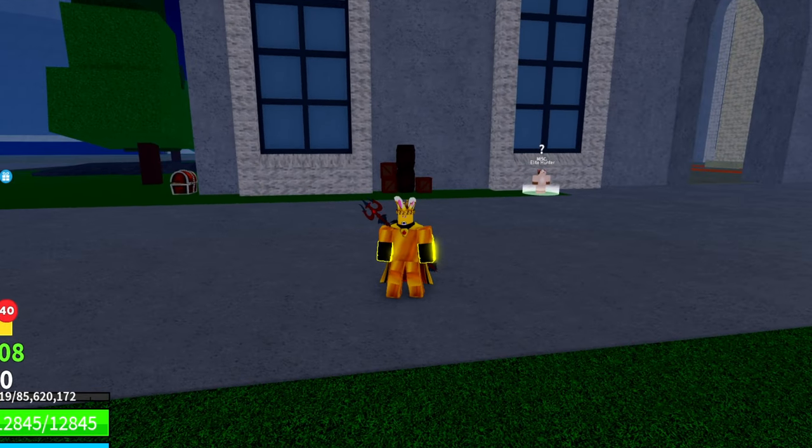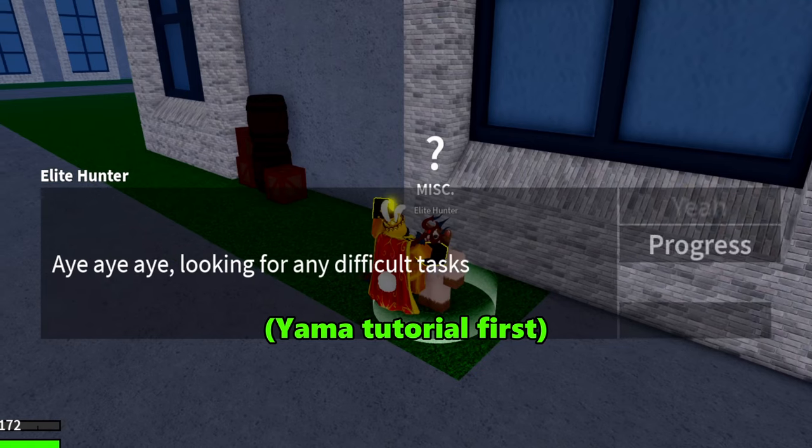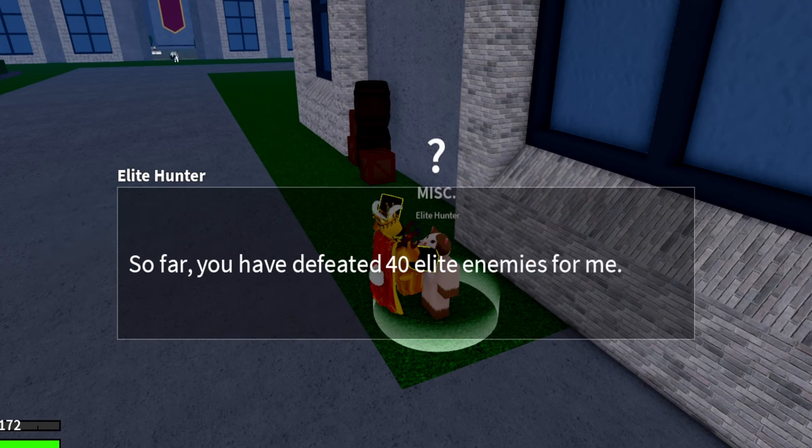I recommend being level 2000 and already having defeated Endre before you start this tutorial. To get Yama, you need to kill 30 Elite Hunters, which you can track by checking this progress bar.